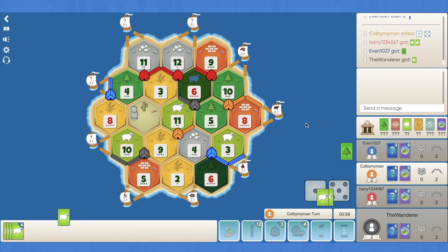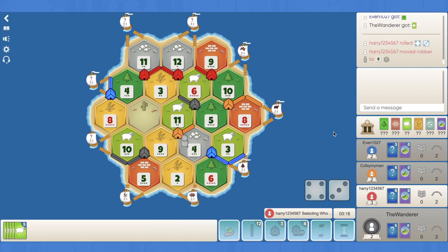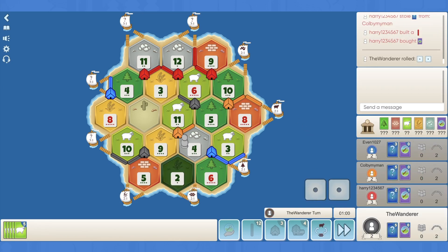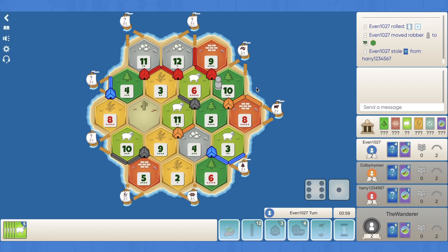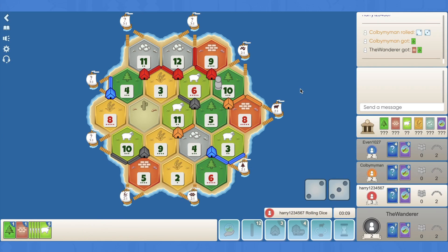Blue drops a road, the 6 hits — lots of sheep. Red rolls a 7 and probably steals the brick from us. Goes for the 5, we lose a sheep. We're definitely going to be robbing from red again. We get some wheat and drop that there. The 10 hits. Red is by far ahead and that's his only brick, so I think that was actually a decent block. We trade wheat for wood — snap call. That gives us the settlement if we don't get stolen from. Orange gives up something for ore — must be holding for a city. There's the 5! Massive.